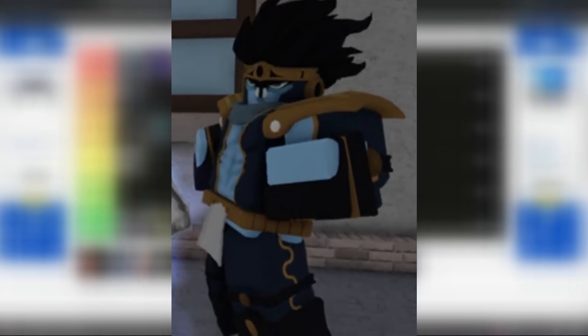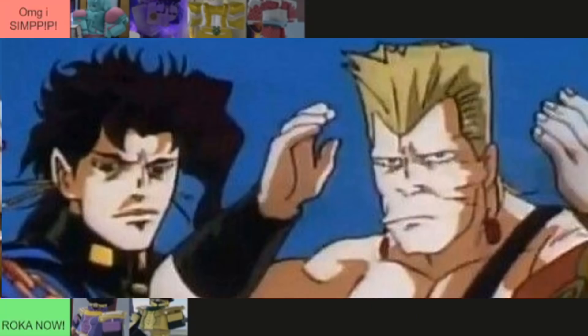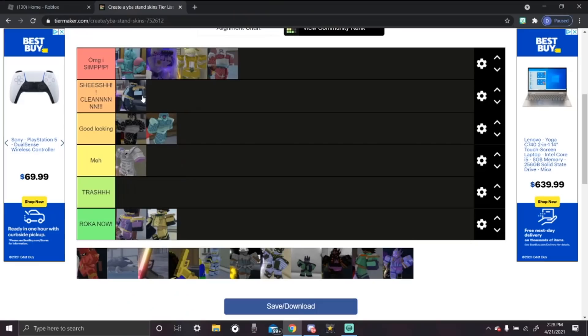The next stand is Star Platinum OVA — clean, clean, like billie jean. Any OVA skin is a masterpiece, it's clean. I'm known as 'Guata Moment Drip' — I know when something is drip.